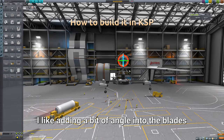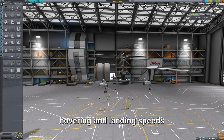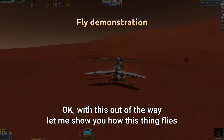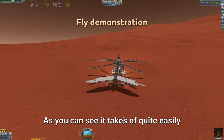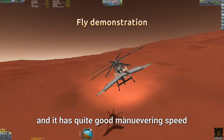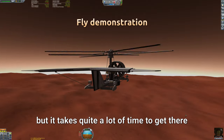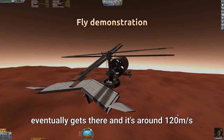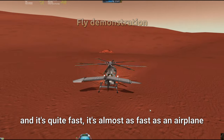I like adding a bit of angle into the blades, which improves the takeoff, hovering, and landing speeds. Let me show you how this thing flies. As you can see, it takes off quite easily and has quite good maneuvering speed. It also has very good top speed — it takes quite a lot of time to get there, but eventually it reaches around 120 meters per second. It's quite fast — almost as fast as an aircraft running on propellers.